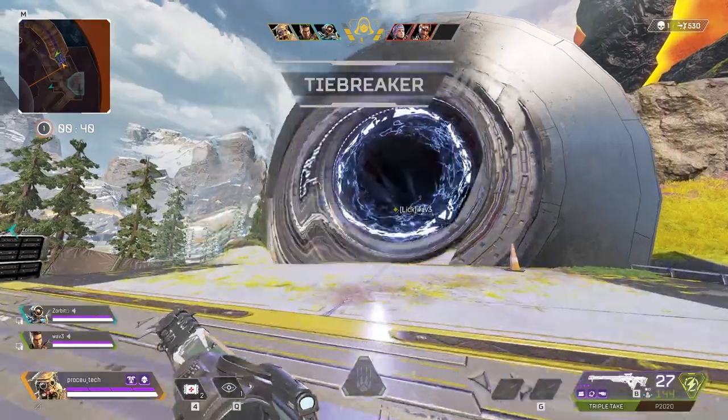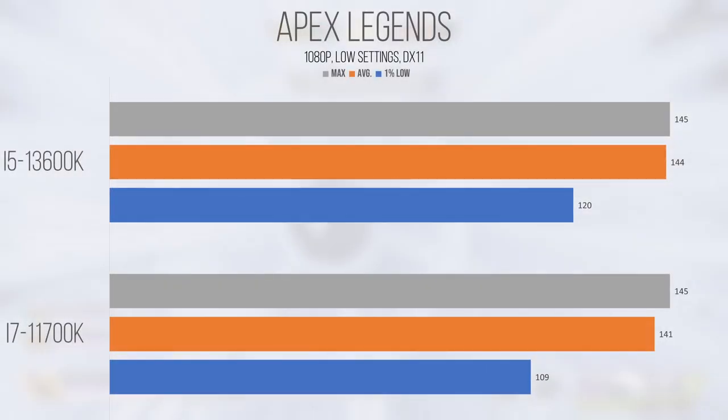As is tradition on this channel, the first game I fired up was Apex Legends, and compared to the two-generation-old 11700K, the gains on average weren't anything to write home about. However, the 1% lows improved by about 11fps when moving up to the 13600K, bringing it up to 120, which is beyond playable. Even though we're testing at 1080p, this means the i5 is capable of pushing frames more consistently, probably thanks to its stronger single-threaded performance on the P-cores.